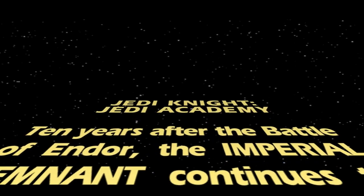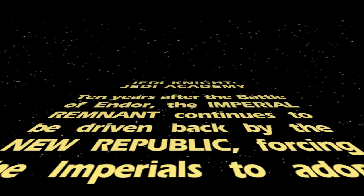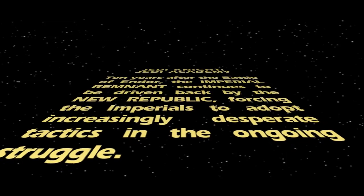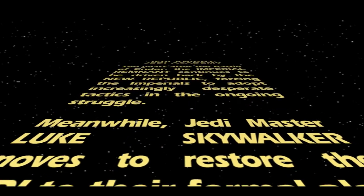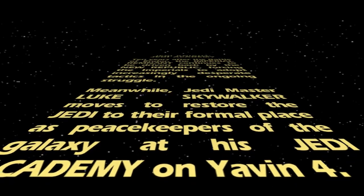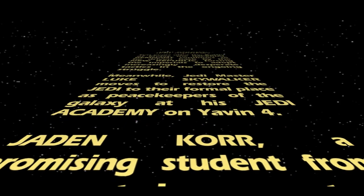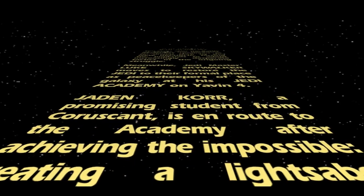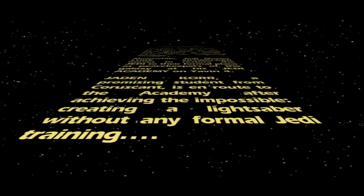Ten years after the Battle of Endor, the Imperial Remnant continues to be driven back by the Republic, forcing the Imperials to adopt increasingly desperate tactics in the ongoing struggle. Meanwhile, Jedi Master Luke Skywalker moves to restore the Jedi to their formal place as peacekeepers of the galaxy, at his Jedi Academy on Yavin 4. This is where the recording messed up last time — I hope it doesn't.